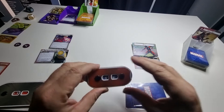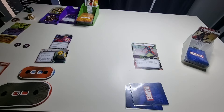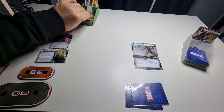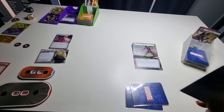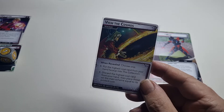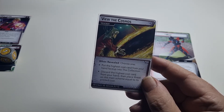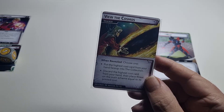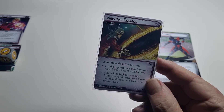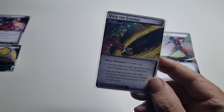Encounter card — treachery. Put the highest cost card from your hand face up into the collection, or discard the highest cost card from your hand then place threat on the main scheme equal to the printed cost.